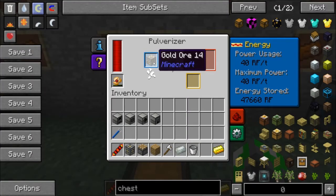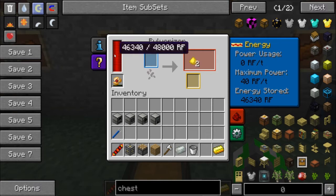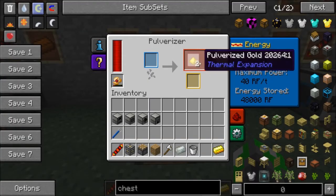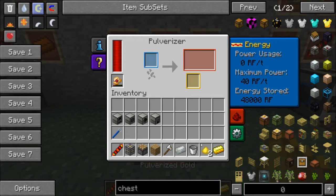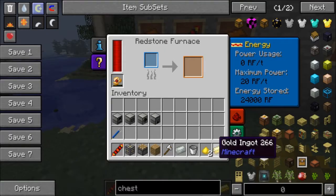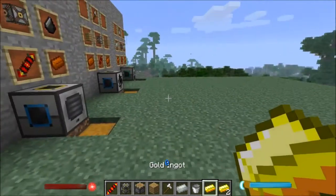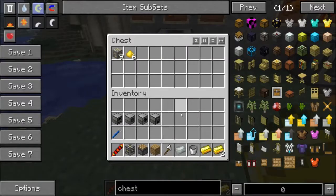That's not the best way to use your ores. The best way is to put them in the pulverizer. When you put ore in the pulverizer, the energy does go down but the tuberous flux capacitor will fill it right back up. This machine also has double the maximum power of the furnace and it doubles your ores — so from one ore you'll get two pulverized gold, and when you put those in the furnace you get two ingots instead of one.